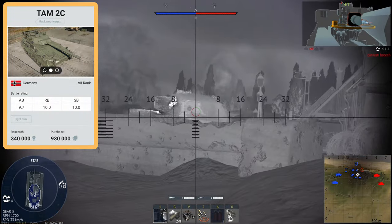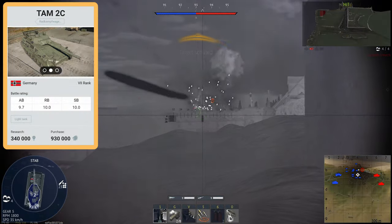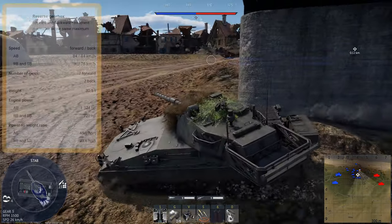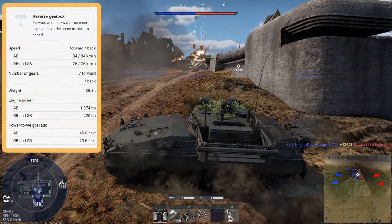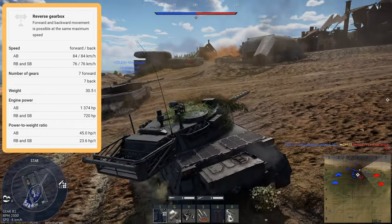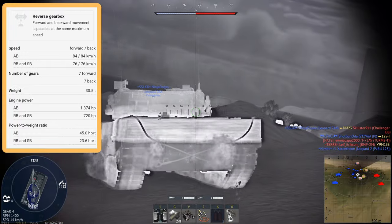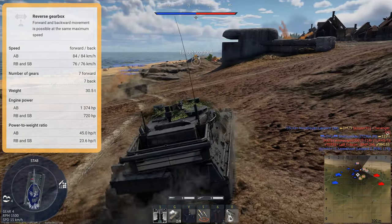In War Thunder, the TAM-2C sits in the 7th rank of the German nation, at battle rating 10.0 for realistic and 9.7 for arcade. The vehicle retains the same 720hp engine from the original vehicle and the same top speed of 76km/h, with a power-to-weight ratio of 23.6hp per tonne.